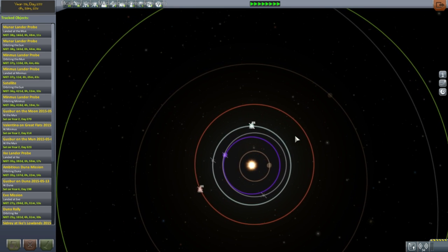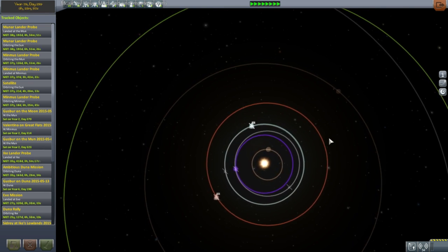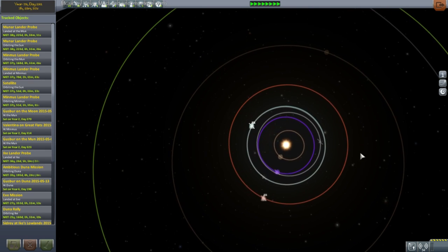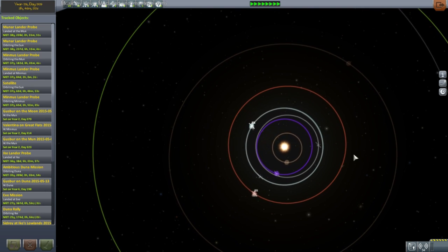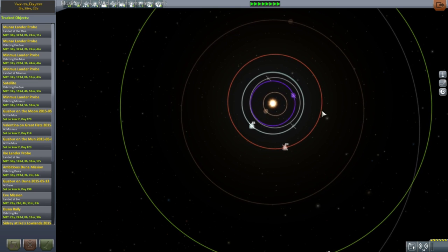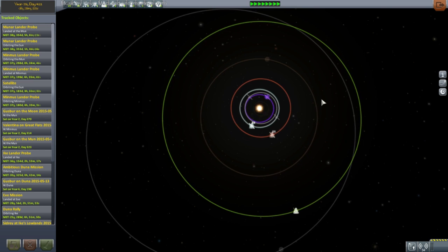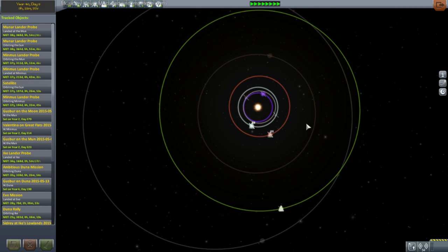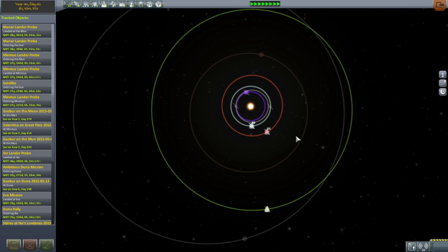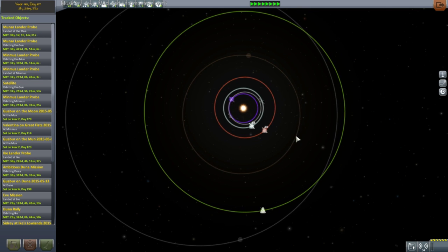We've done the fairings — you guys said fairings make things more stable. We'll see about that. We've got little fins, strakes, brakes — we've got everything else. We should have called it 'The Works' — that would have been a good name. The thing about the spark — that's the Rockomax 48-7S, right? The reduced thrust makes it less valuable than it used to be. It used to have a thrust-to-weight ratio of 300; now it's just 180, which is pretty average for the engines we've got.